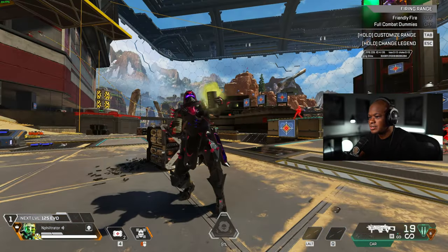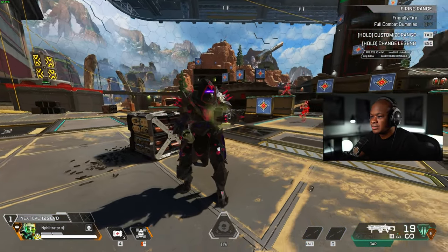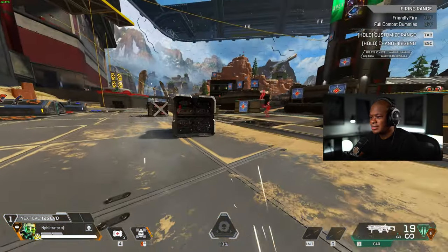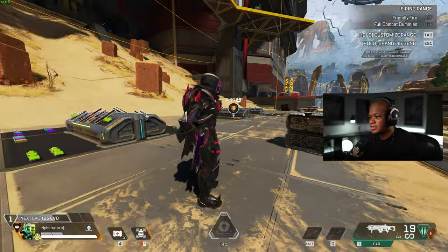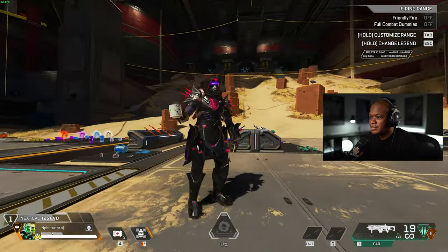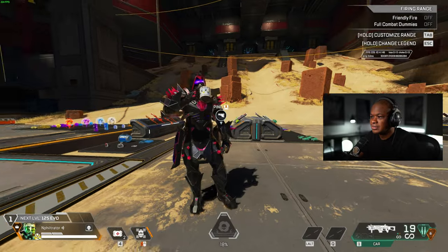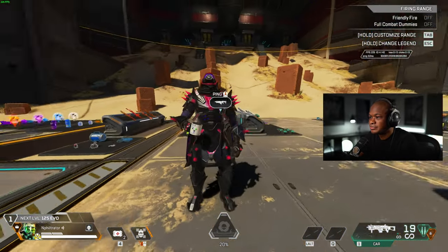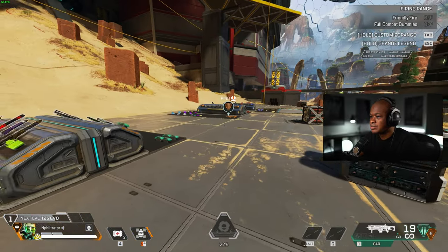I like that it's a dark skin as well. So it'd be kind of hard to see in some of the maps. But the pink — that might distract from it 100%. But I like the spikes, I like the visor. Caustic just has some of the best skins in the game. I really like this one.